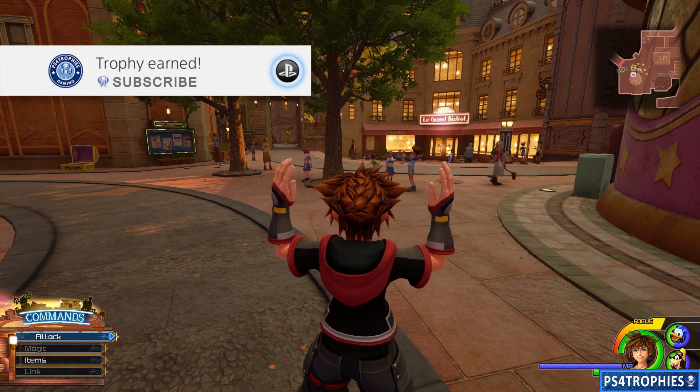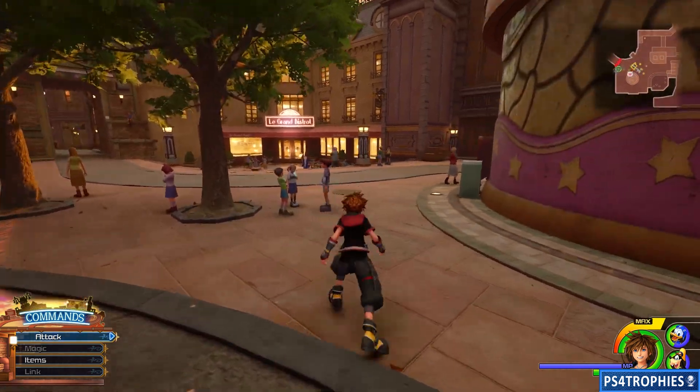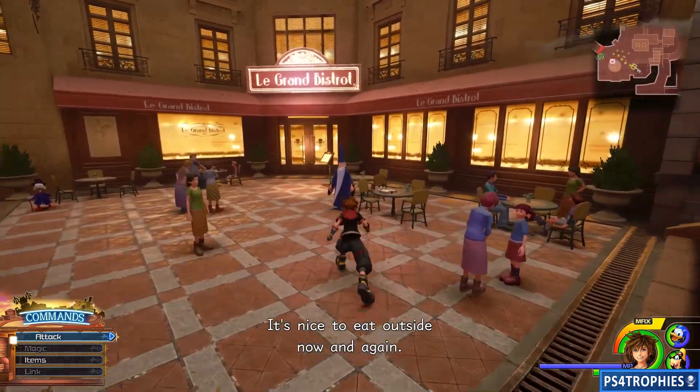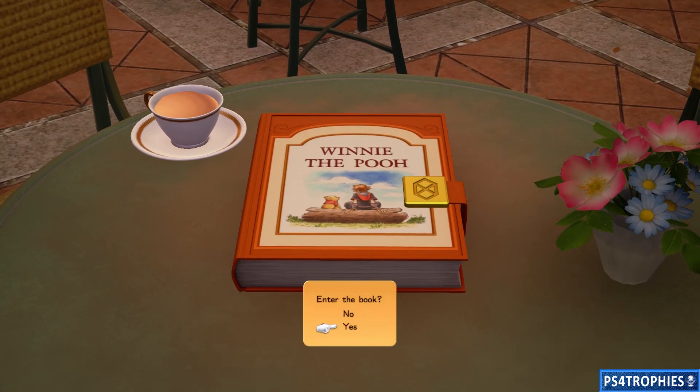Hello everyone, I want to show you the three collectibles you can get in 100 Acre Wood. You can only access this through Twilight Town after you've completed either the Monster Inc or the Frozen world. Come and talk to Merlin after you've done that, and then you can enter the Winnie the Pooh area called 100 Acre Wood. There will be a book on the table if you'd already been here. There are only three collectibles — all three of them are lucky emblems.